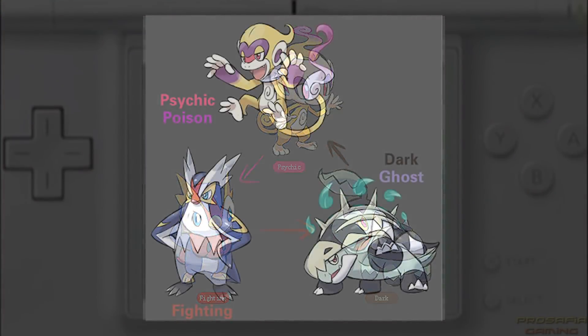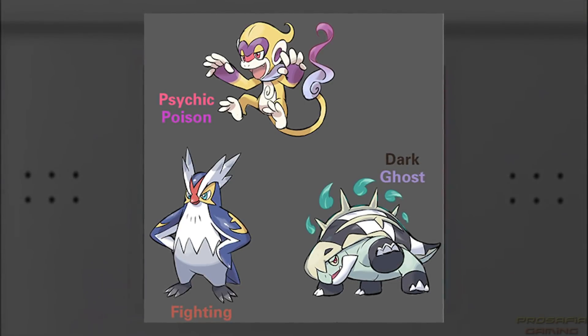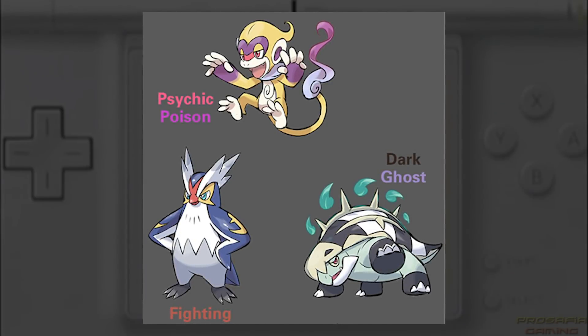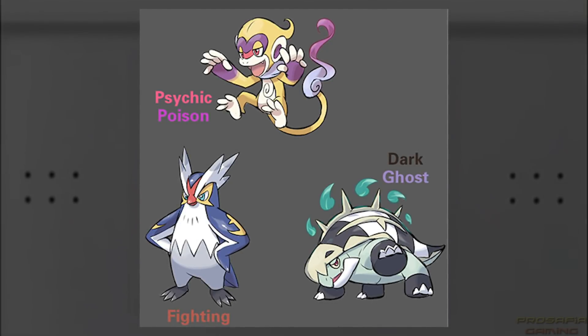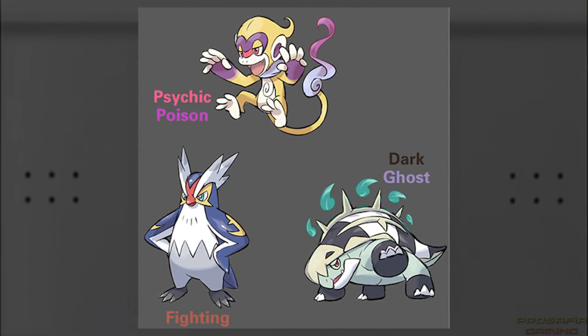Naiji even came up with some designs of their middle evolutions as well, giving them secondary typings of Ghost, Poison, and Ice, which continues to add to some already incredible regional variant concepts.